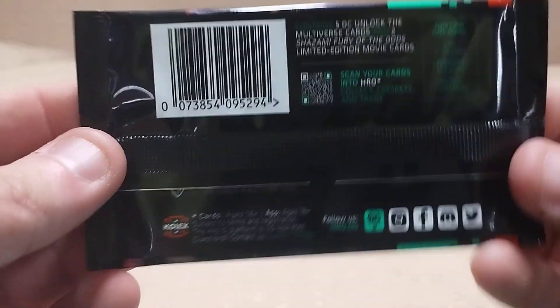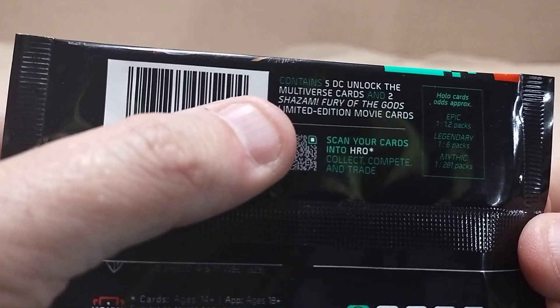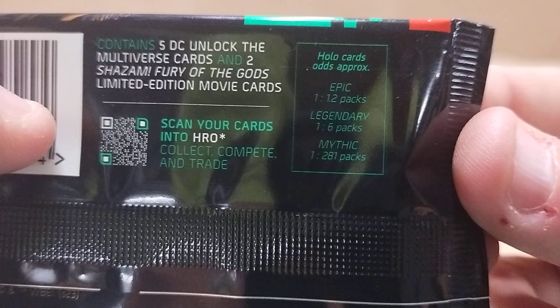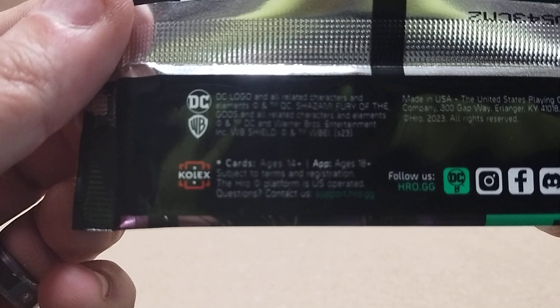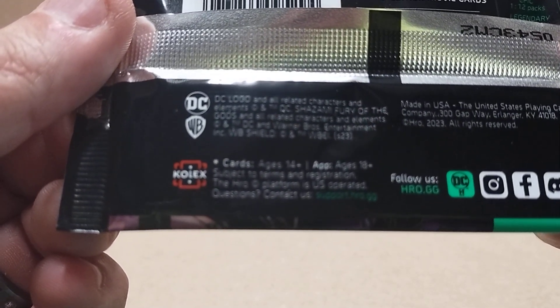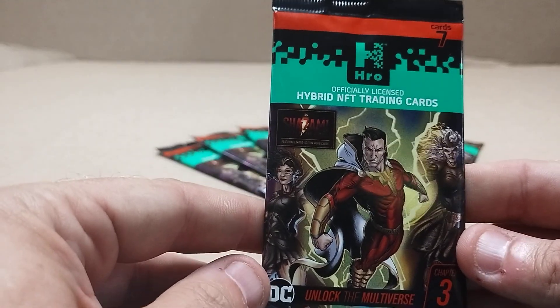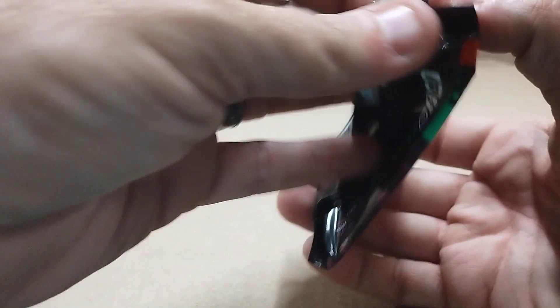I forgot to go around the package and look at everything last time. This one says it contains five DC Unlocked and Multiverse cards and two Shazam limited ones. Here are the odds per pack of Epic, Legendary, and Mythic. There's some stuff down here — WB and cards. When I opened the other packs I actually got the app and started using these. It's a lot to get started but once you get going, it's pretty cool. Like I said, they were $1.99 each but you buy one and get one free so they end up being a dollar each.